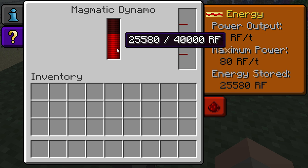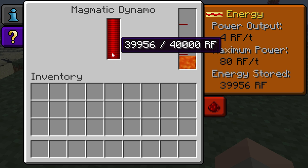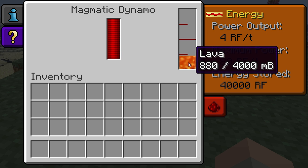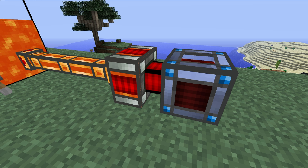Also, the energy stored in the internal buffer will decrease over time, and the Magmatic Dynamo will continue producing redstone flux to keep up with the amount that its buffer is decreasing by. For example, this dynamo is at maximum capacity, but the fuel in its storage tank is still being depleted. This is because the internal buffer is draining, even though you can't see it. This is why it's best to move the redstone flux to a more effective storage device.